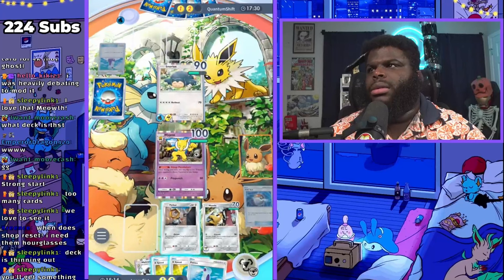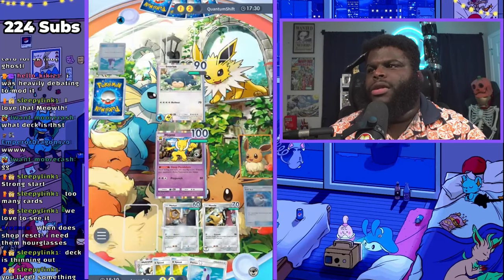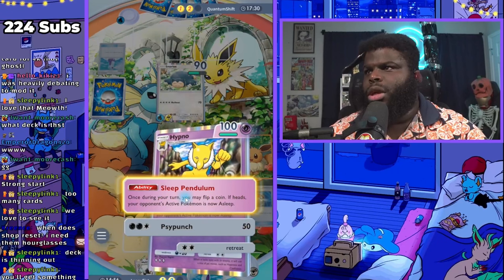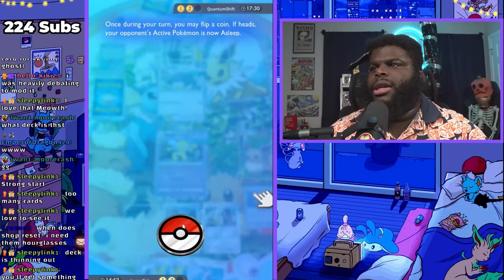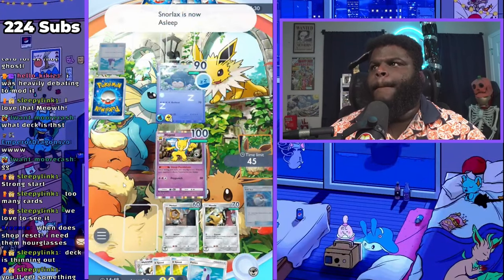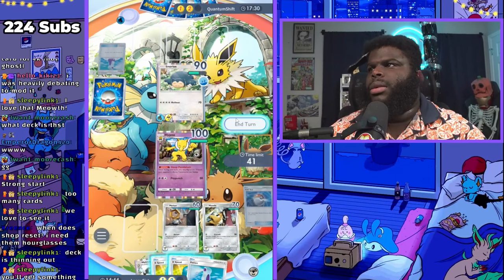Meltan — we'll put a point on Meltan. This does 50 damage to Meltan by the way, and I also have a potion. Hypno, put him to sleep. We got to get some good Hypno hits. He's going to try to wake up next turn.